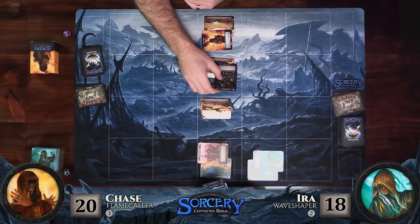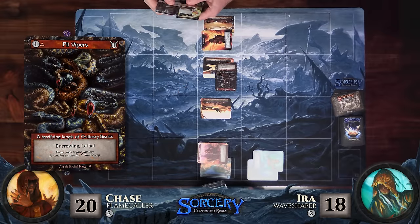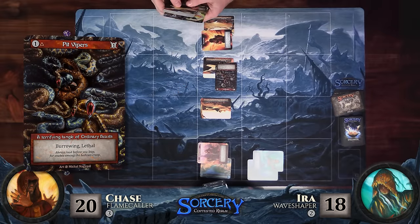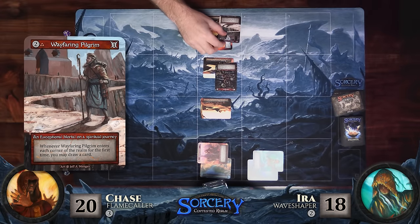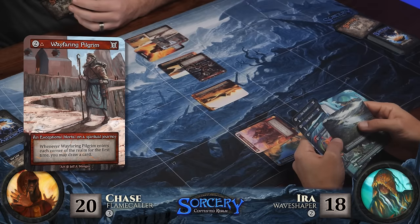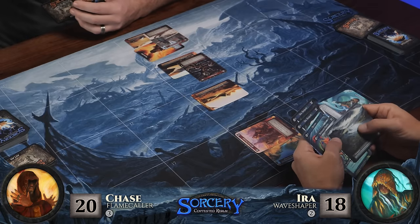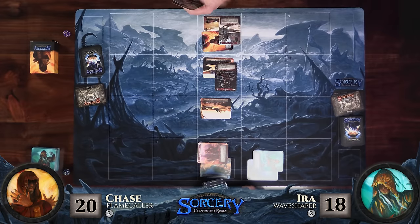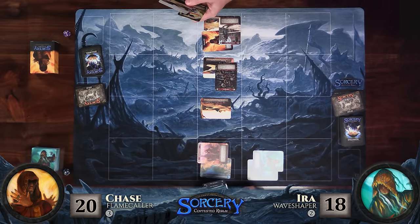I'm going to play some Pit Vipers above the ground. I've had bad experiences in the past with Ira where he's drowned my burrowed minions — there are some effects that can flood areas. That was one mana out of my three. Then I'm going to play a Wayfaring Pilgrim way back here. Whenever Wayfaring Pilgrim enters each corner of the realm for the first time, you get to draw a card. I don't think I'll be getting to that corner without going through you, so I'll have him in the back for a while.